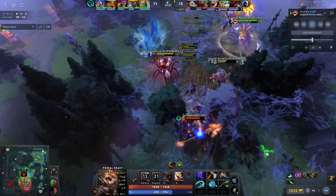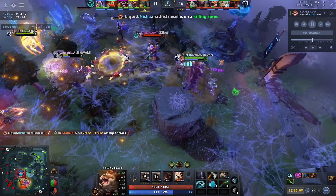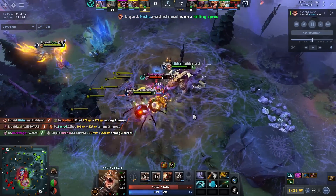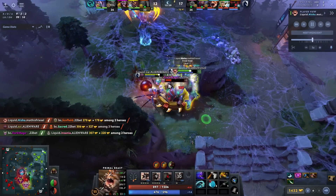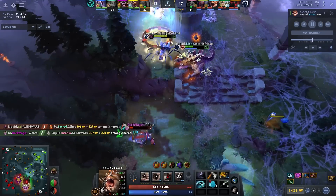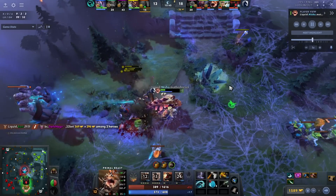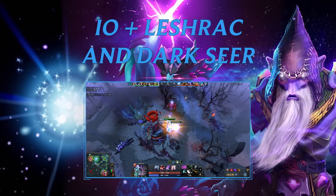That's actually why when I was making this video I initially only had Primal and Sky, then added Ember because Ember is a very good mid hero and it's a popular combo with a similar idea. Not many mid laners play Primal Beast, even though I think they should — the hero got buffed a lot.